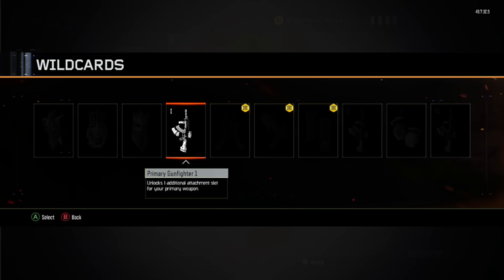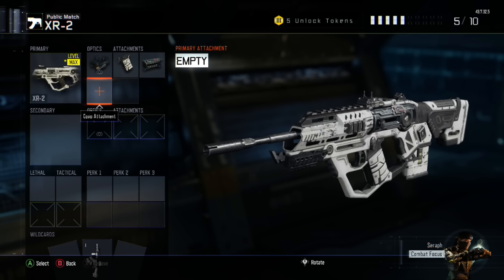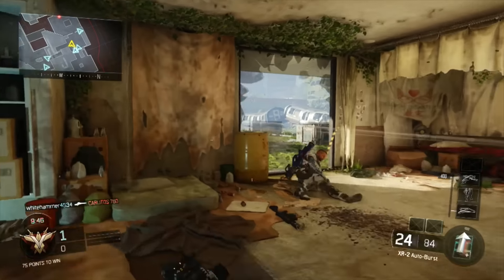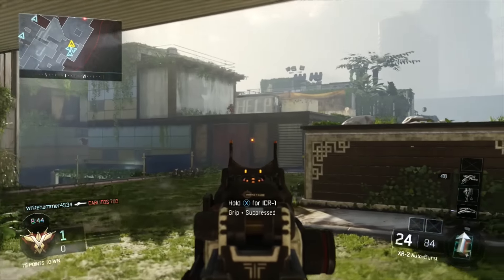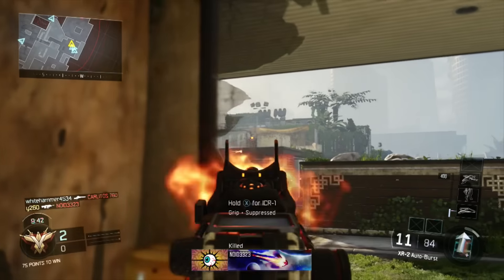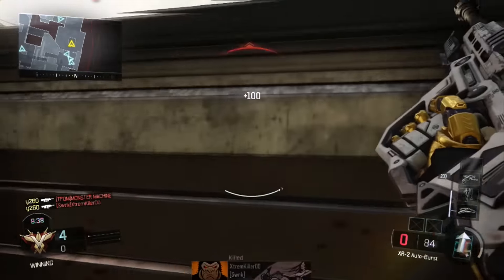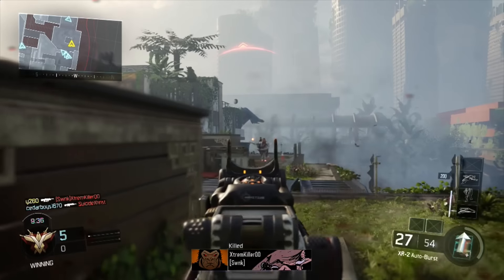Point 5 goes to the wild card Primary Gunfighter 1, allowing for a third attachment. Point 6 goes to long-barrel, which will double the range of your assault rifle, meaning the XR-2's three-shot kill range now goes out to ludicrous distances. And because we selected high-caliber earlier, the weapon's two-shot kill headshot range will be extended even further.